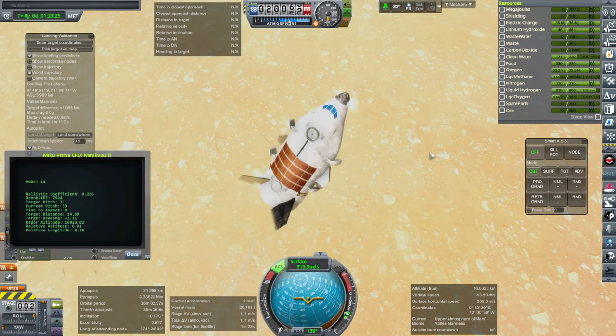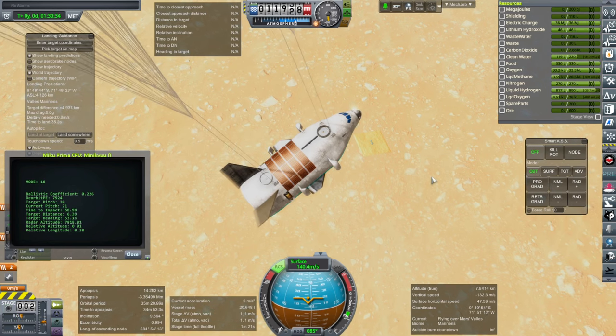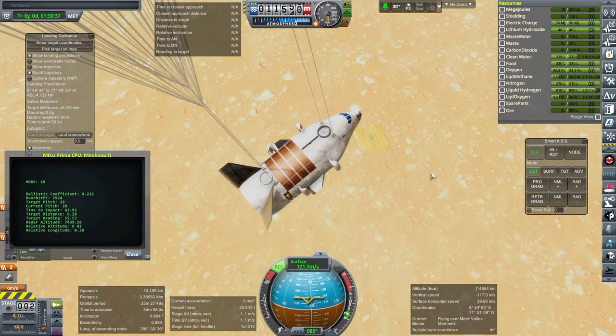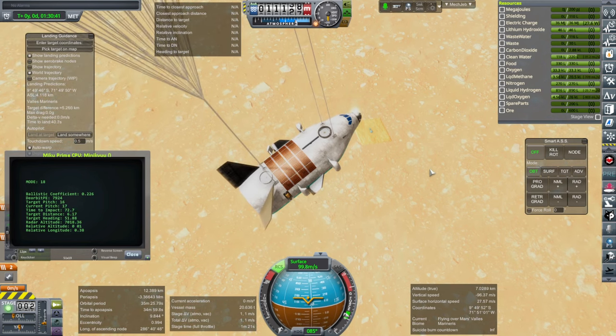By that time you're pretty close, so you better get the early part of the trajectory right. And of course, once we're on parachutes we have no choice either, so that's a bit of an issue.